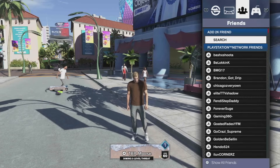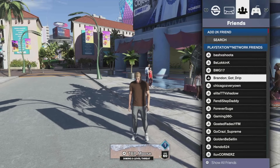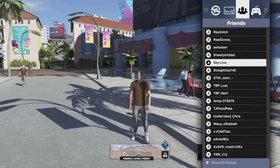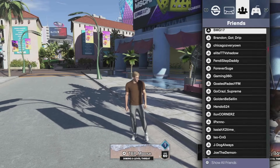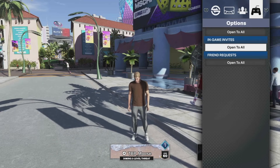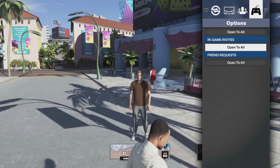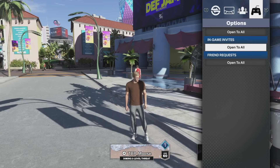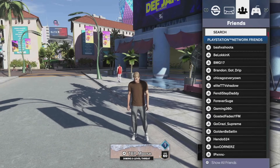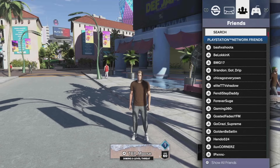And then here it says 'Add 2K Friends' — that's the real way you're going to be adding people from other platforms. You just click Search, then search their name and that should do it. I haven't added anybody so I think all mine are PlayStation currently. There's also a last option that looks like it's for people to join your Park or to send you invites.